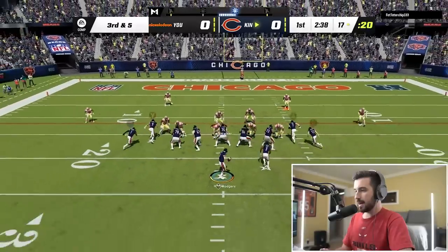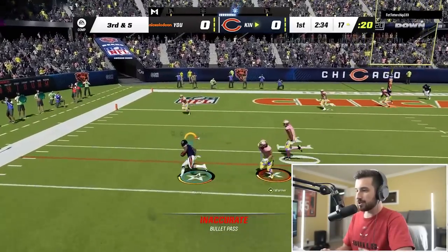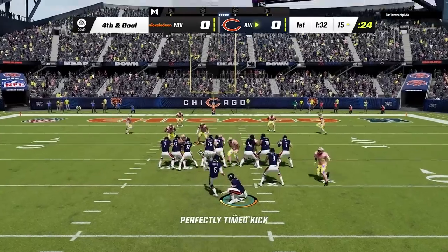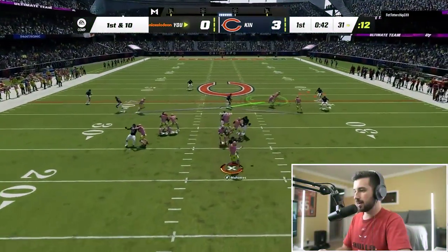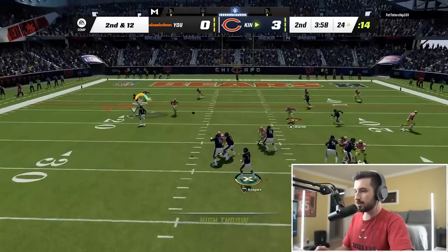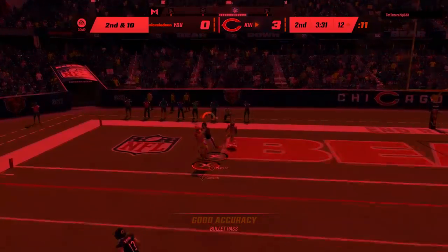How about Cam Akers out of the backfield - can he get open? Yes he can! First down, Cam Akers. We take a huge sack on third down and end up kicking a field goal for the early lead. Then Jalen Mills gets a pick! We hit Cam Akers for a great catch, but unfortunately I throw a pick right back.